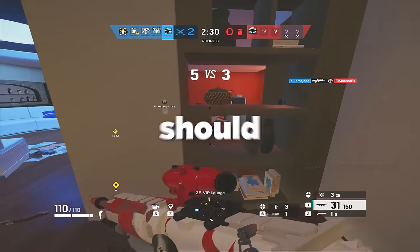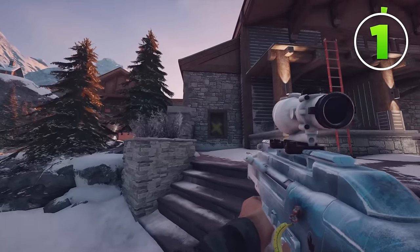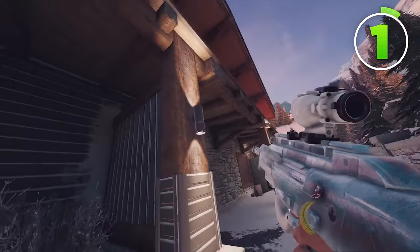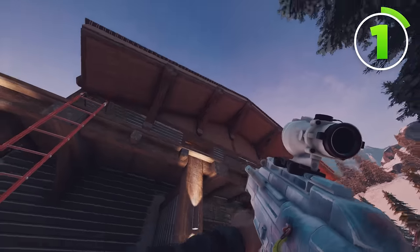For the first tip, you should be opening as many angles as possible. To show you this, I've brought you onto Chalet, which is a great example of what I'm about to be talking about. If you're ever doing a library take, where you rappel onto library, you open up the double window, and you try to take Mez, you shouldn't just do that.